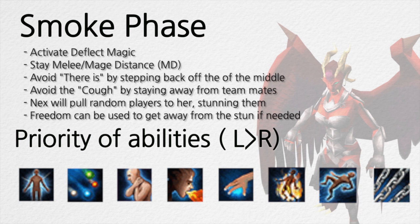Nex will pull random players towards her, stunning them. Freedom can be used if you get pulled, if needed to get away. The priority of abilities is shown from left to right to maximise DPS.